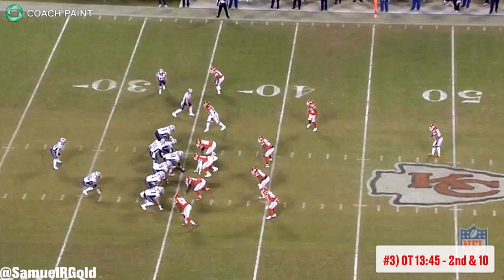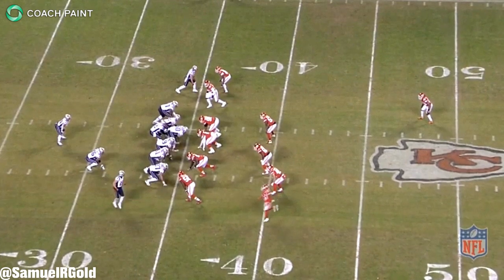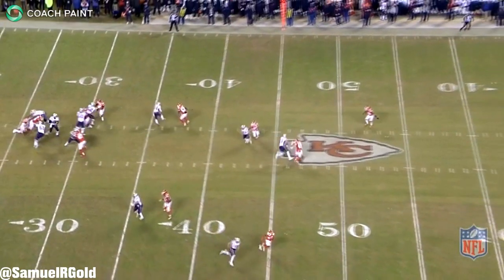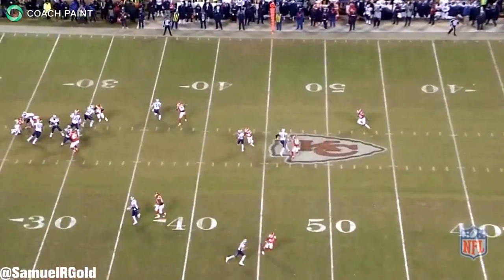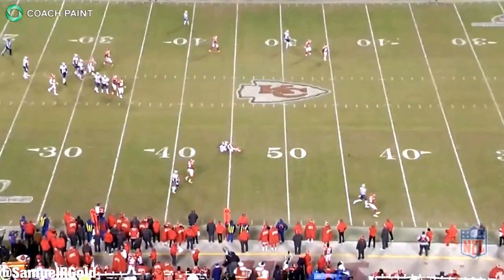This brings us to second and ten at the 35-yard line. New England lined up in almost exactly the same formation as the first play, motioning Chris Hogan across the field. With a trailing defender, the Chiefs were once again in man coverage. After the snap they dropped into cover one, but on this play they rushed five to pressure Brady. This forced him to step up into the pocket, and he wasn't able to make an accurate throw under pressure — the coverage was just too good and his pass was too high. A good defensive play by the Chiefs forced the Patriots into third and long.